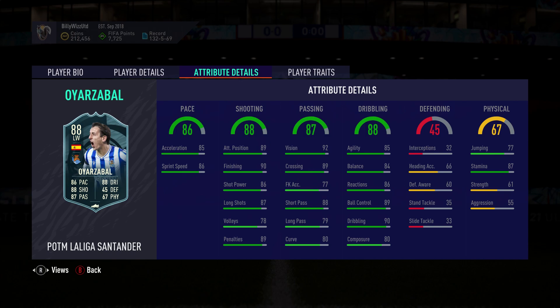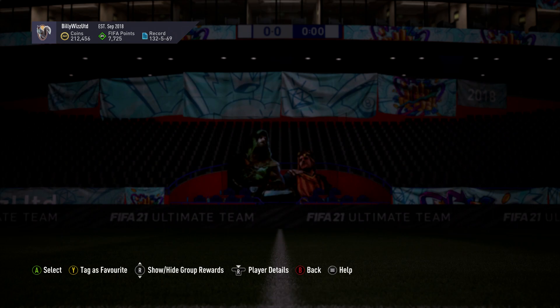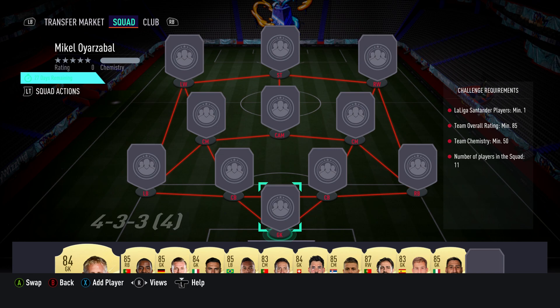Apart from that he is pretty much bang on for this time of the year. He looks like a good addition to a squad as a left winger. You might want him a bit faster but you can chuck a chemistry card on him to add an extra 10 on that, so that shouldn't be a massive problem. He looks good — I like the look of him. I haven't got a Spanish team so I won't be submitting, but it costs around 70,000 coins, requires no loyalty, no position changes. Let's crack on and get it done.